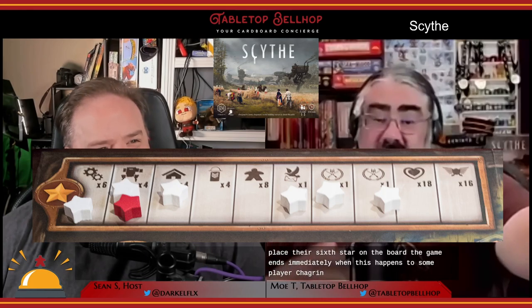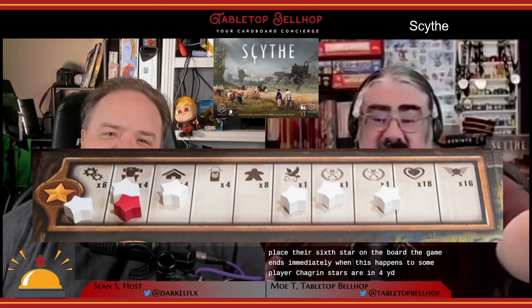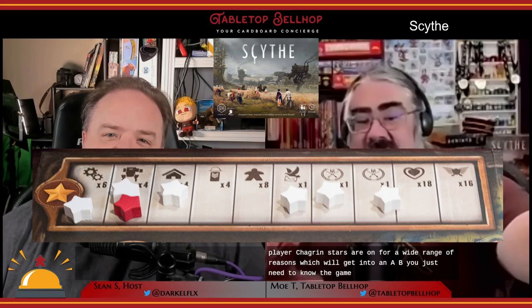A game of Scythe has no set round limit. The game is played until one player is able to place their sixth star on the board. The game ends immediately when this happens — to some players' chagrin. Stars are earned for a wide array of reasons. You just need to know the game ends after six stars are placed, which is a very big deal. It allows you, as a player, to control the game — deciding whether to rush to the end or try to draw it out to recover from earlier mistakes.